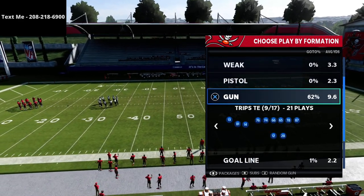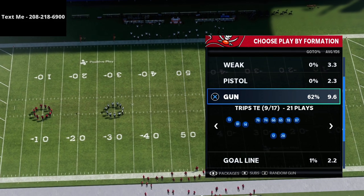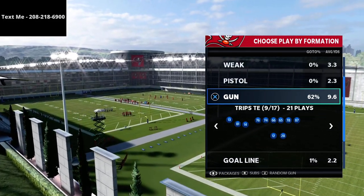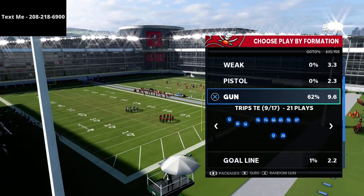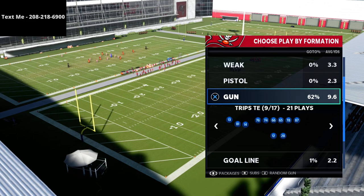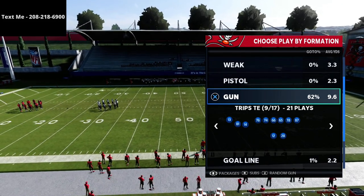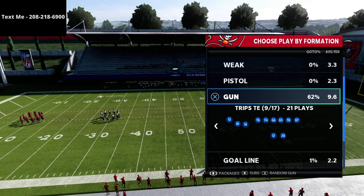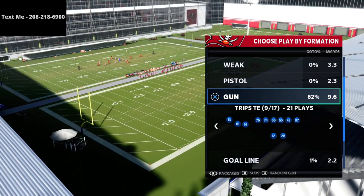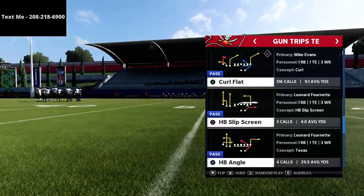If you haven't already picked up the Trips Tight End offensive guide, I'd encourage you to do that — it's just ten bucks. If you're not a True Fan yet, the True Fan membership is an exclusive membership for my most committed followers. Every single week we provide three exclusive videos: a meta update for offense, a meta update for defense, and a pro player film study. This week's offensive meta update covers a Trips Tight End update. It's just five bucks a month to join — link is in the description.